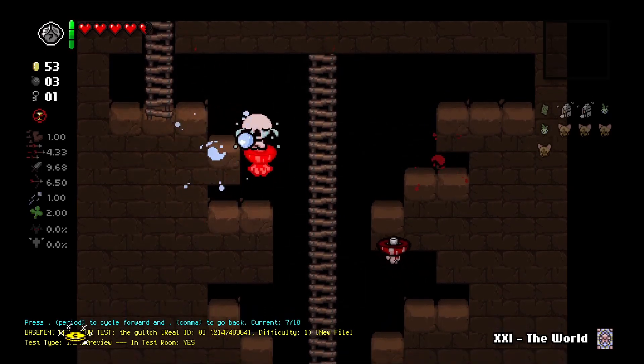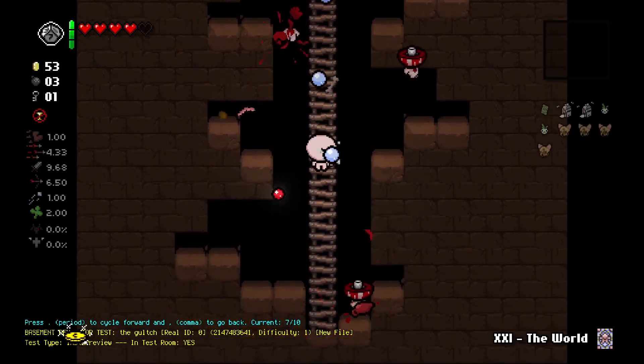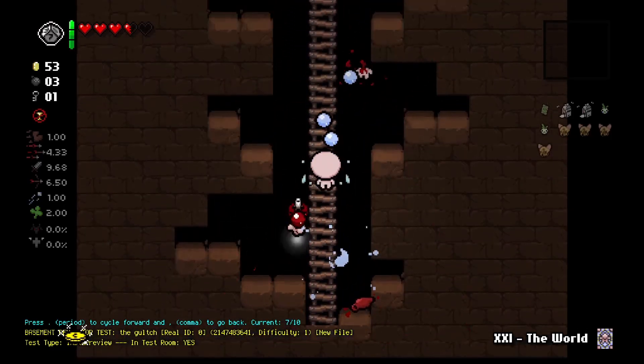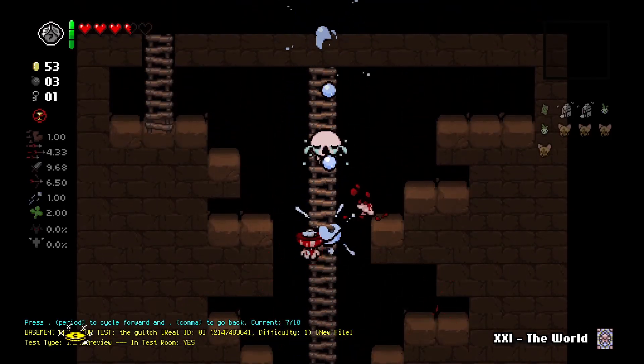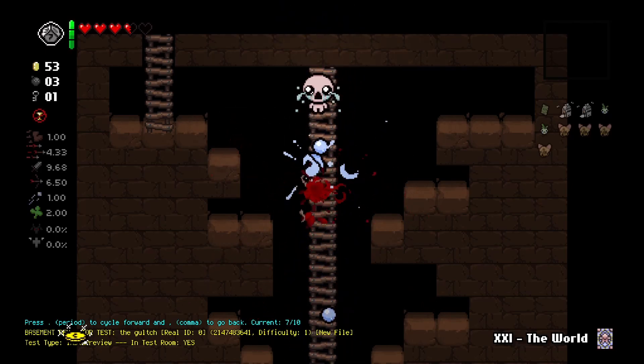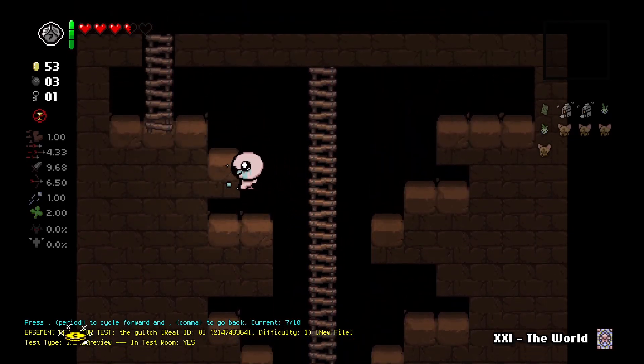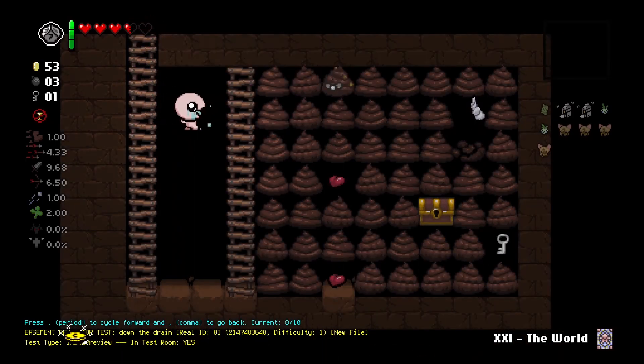This next crawl space is even more vertical — it's supposed to be some kind of canyon or gulch. There are faceless enemies for a bit of challenge and an item at the bottom, which is true to the crawl space's original intent in the game: it's supposed to give you an item, so I made sure to include that in most of the crawl spaces.